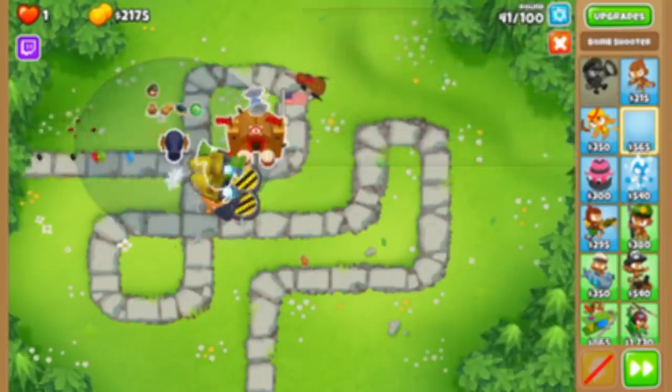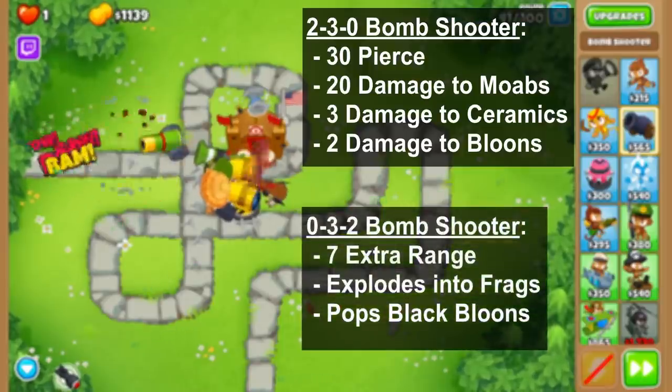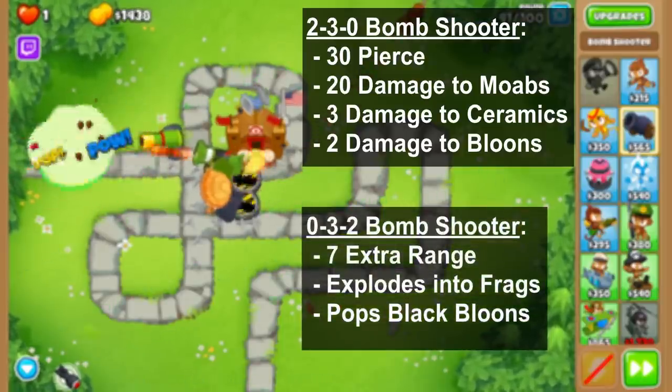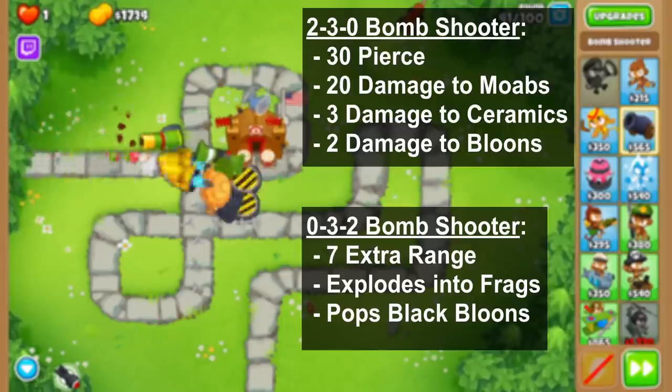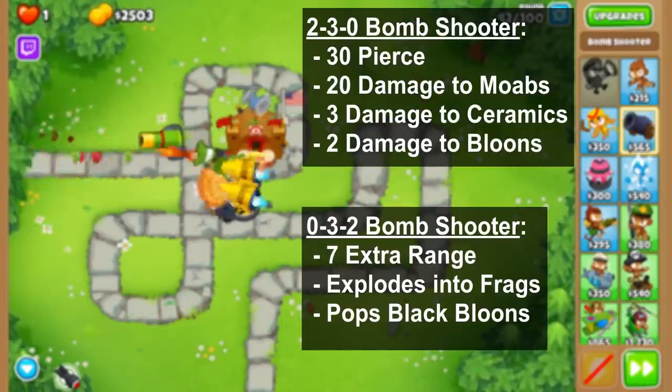When upgraded to a 2-3-0, the Mauler gets 16 additional pierce and 1 extra damage to all bloon types. Compare this to the 0-3-2 where the Mauler gets extra range, sharp frags that deal 1 damage, and the ability to pop black bloons. Off the rip, it sounds like these two cross paths are very even, but some external factors are what makes one path much better.